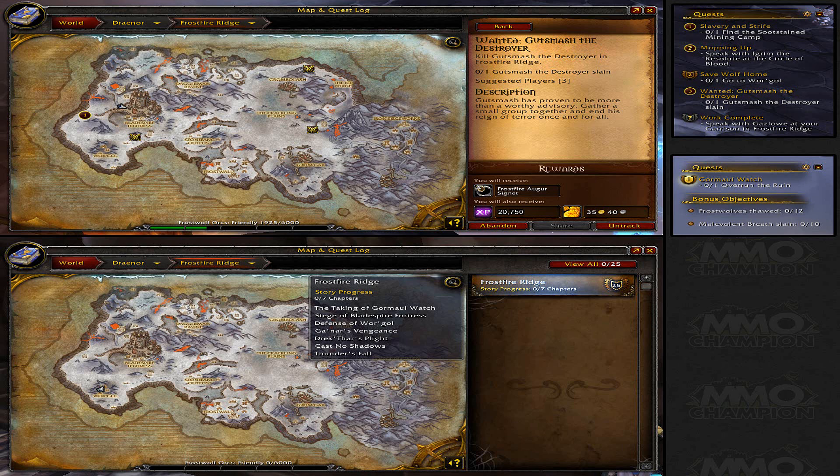So the quest UI — as you can see, now the rewards are on the bottom, so it tells you how much XP you can get. Also notice how low the XP is now, but it probably scales or whatever. The reward you will receive, and the amount of gold — and the amount of gold isn't too bad, 35G, so that's not too bad at all. Then if you look to the side, it has your quest, the quest you're on, and then bonus objectives. So I'm guessing some normal quests might have some bonus objectives, so maybe you can get an extra reward. But unfortunately the UI doesn't seem to say if there's an extra reward. Also, it has a reputation bar on the top, I think that is — because I can barely see it, unfortunately.